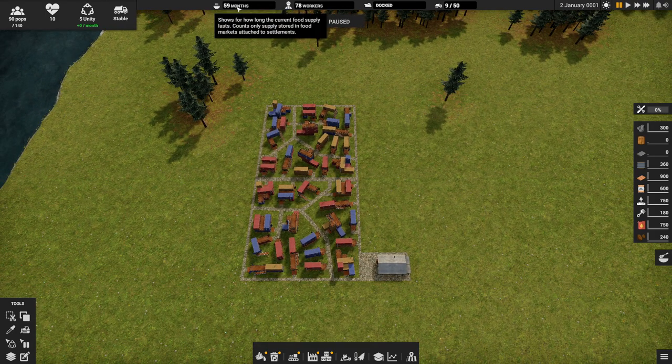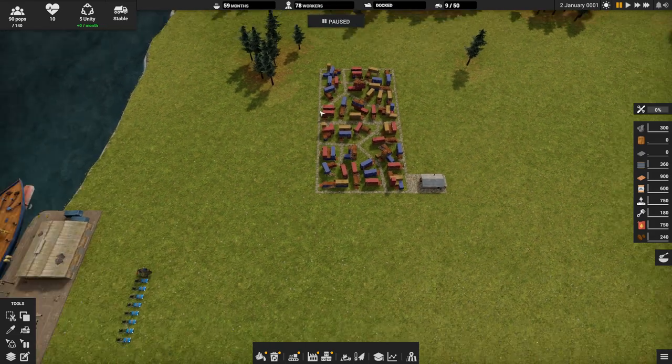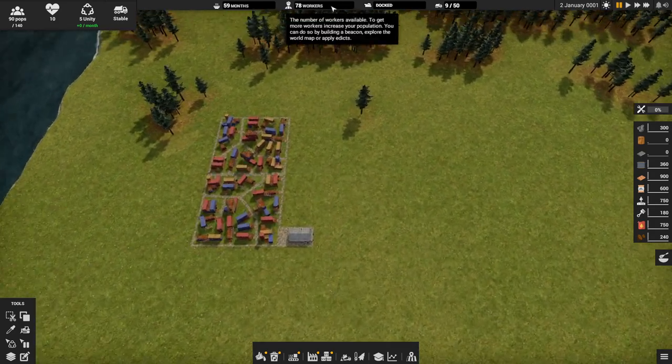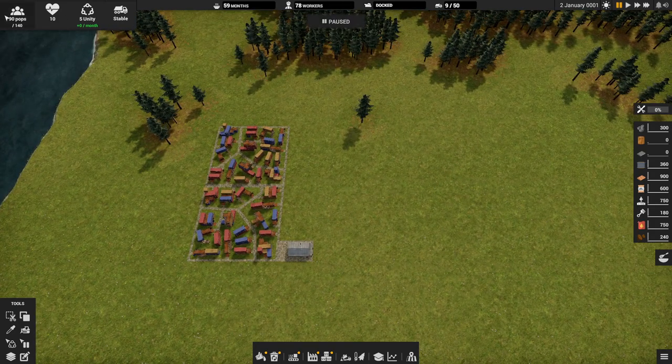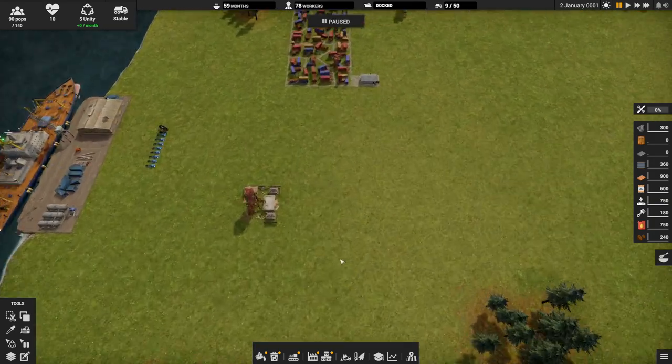Having extra idle trucks is actually sometimes more efficient if you're not driving them all the way across the map. The other indicators show number of months of food you have, number of workers, whether your ship is docked, and the number of vehicles over capacity. There are ways to increase capacity later on. Workers are kind of derivative of your population, so if you need more workers, you need more population.